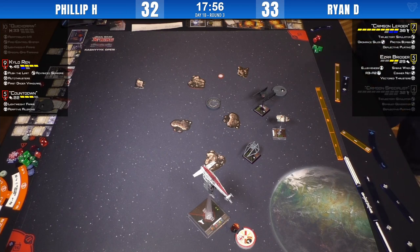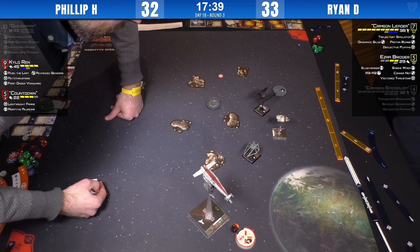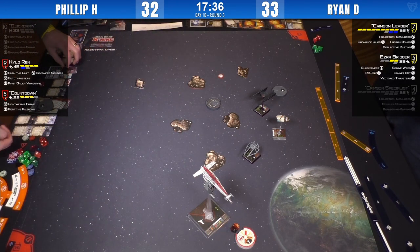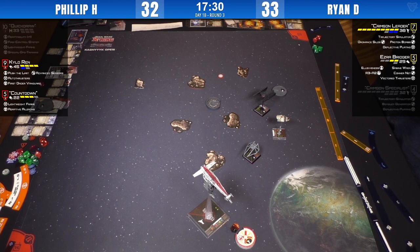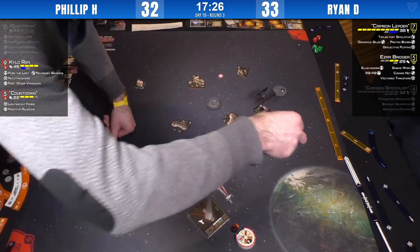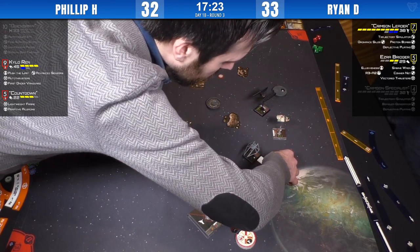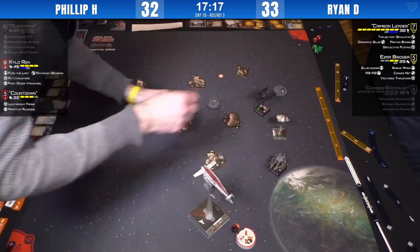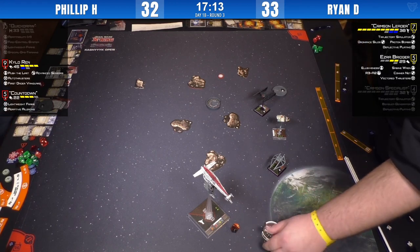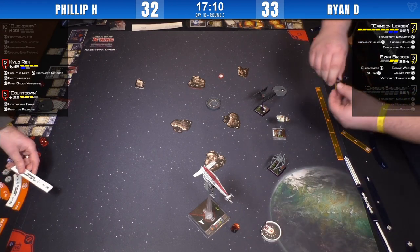A judge call is being made on the very question of whether a striker can take actions after its aileron pass goes through a rock. One commentator recalls playing strikers at a regional shortly after release where the judge ruled against it, causing much salt. Afterwards FFG clarified — you do indeed get your action after that. The judge just made the correct call.